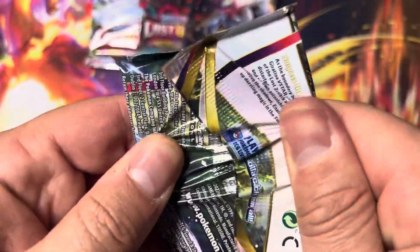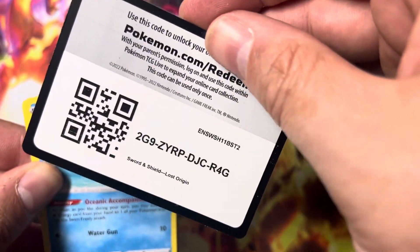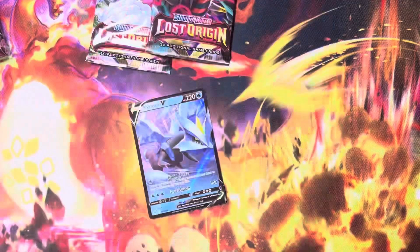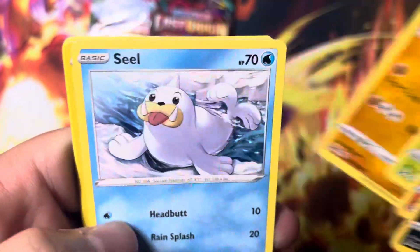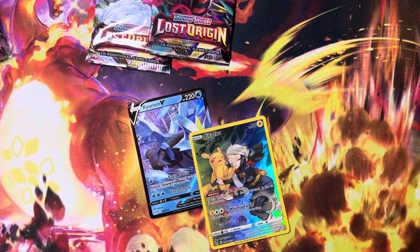Only four left. I can't say I'm happy with this ETB so far, but hey, if I open the bad ones it means you get to open the good ones. Come on, let's get a hit. This is a really awful ETB — really struggling. It's a Pikachu character card. I dropped some stuff. All right, two packs left.